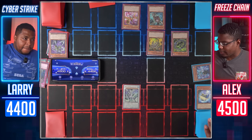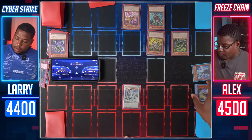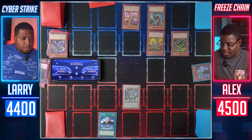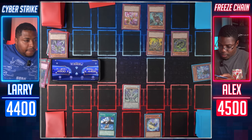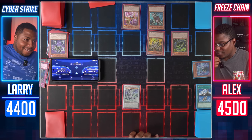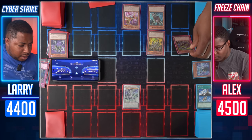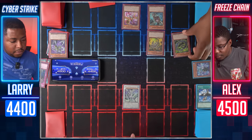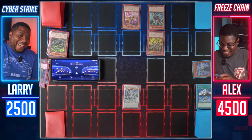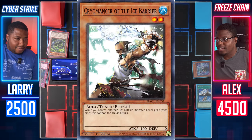My turn. I'm going to activate the spell card Salvage, which lets me get two Water Monsters from my Graveyard with 1500 attack or less back to hand — I'll get Hexa Spirit of the Ice Barrier and Cryomancer of the Ice Barrier. Enter Battle Phase: my Trishula Zero Dragon of the Ice Barrier will attack your Cyber Dark Keel. You take 1900 damage. Main Phase 2 — Normal Summon Cryomancer of the Ice Barrier. Cryomancer says Level 4 or higher monsters can't attack. End turn.